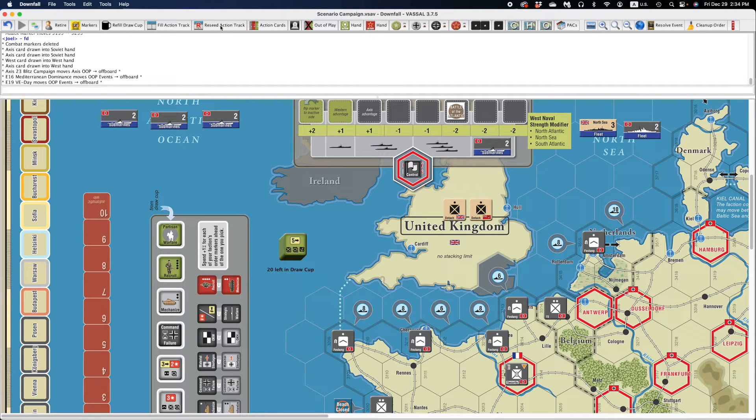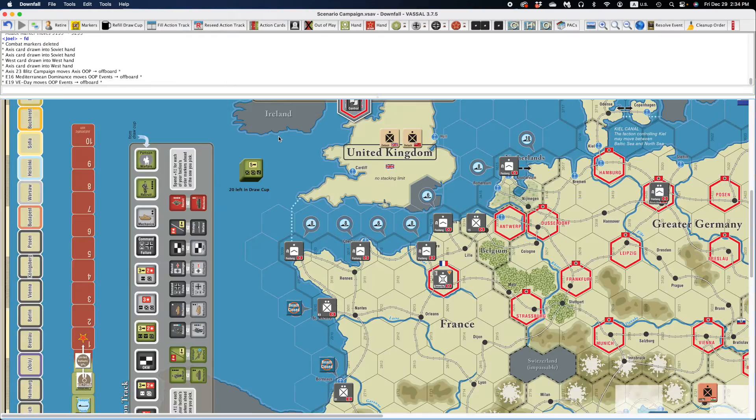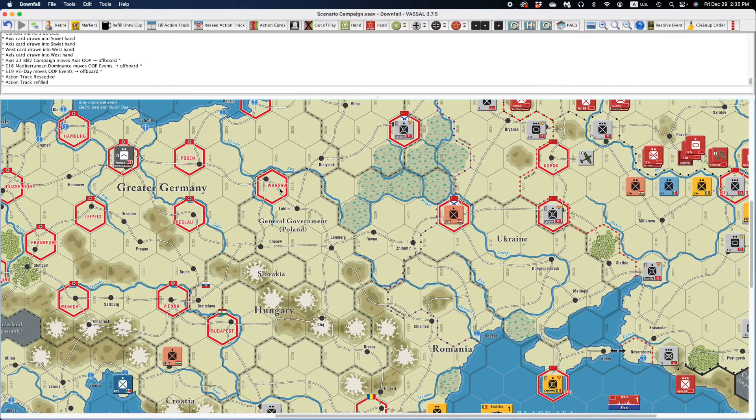To reseed the action track, when you do this reseed command, it's going to take everything out. Say I'm the Soviet player and there are no orders for me to carry out — I can do a reseed for one initiative, hit this button, and count to nine because it takes nine seconds. When it's done, what it basically did is take everything here, plop it back in, and then reseed it from the bottom to top. It's a handy tool, quite a bit faster than in the physical game.